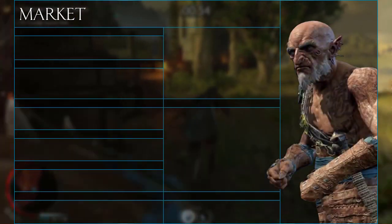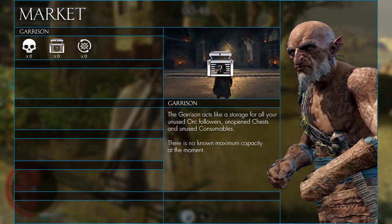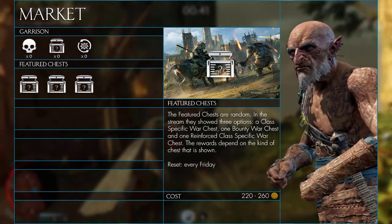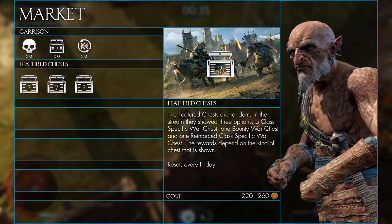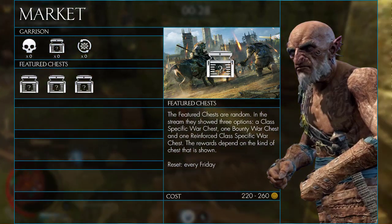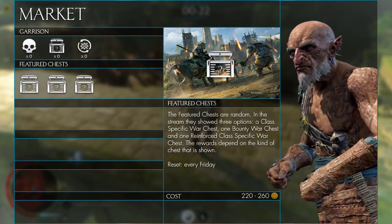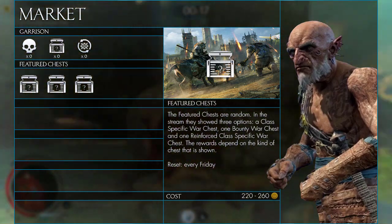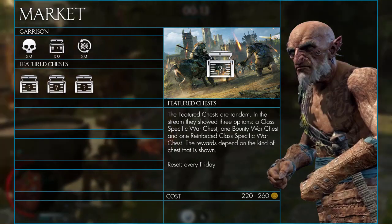You can spend your gold in the marketplace. As can be seen there are multiple options. At the top of the list is your garrison, where you can see how many captains, chests and boosts you have. Below that are the featured chests, which change every week on Friday and give you a certain class of enemy. These cost 220 to 260 gold and reward you with three orcs of that specific class — one legendary and two epics — plus two consumables which are either training orders or spoils of war boosts. Training orders can teach war chiefs or captains a new skill. Spoils of war are points saved up to earn spoils of war chests, which in turn give you loot.